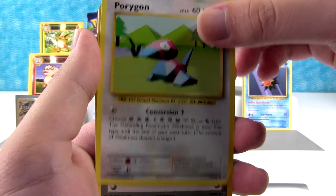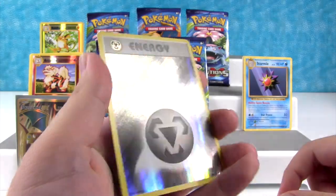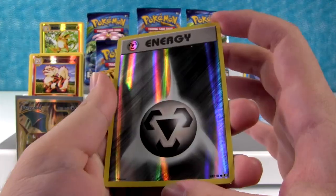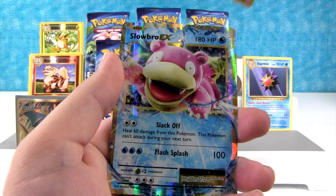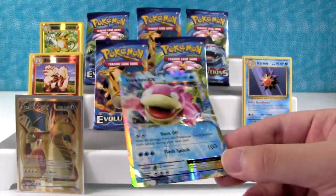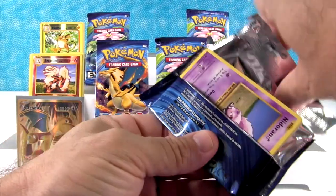Pokédex, Porygon, Full Heal, Electabuzz, Drowzee, Ponyta, Nidoran, Machop. Ooh, Reverse Holo Energy - that's really cool. That's the Steel Energy, I believe. And we do have something shiny behind here. What is it? It's Slowbro EX. Oh, that's really cool. I like that a lot. We haven't gotten Blastoise EX from this set either, so that'd be cool if we got one. The Mega Blastoise would be better, but you know.